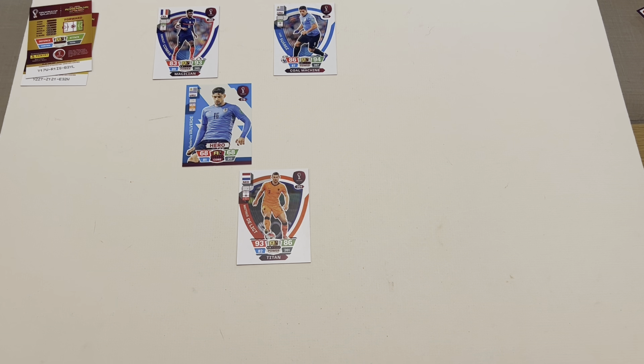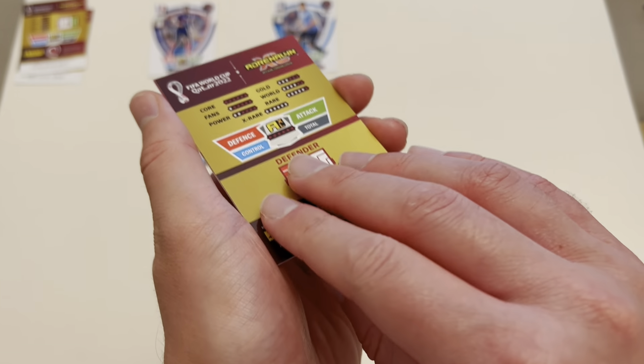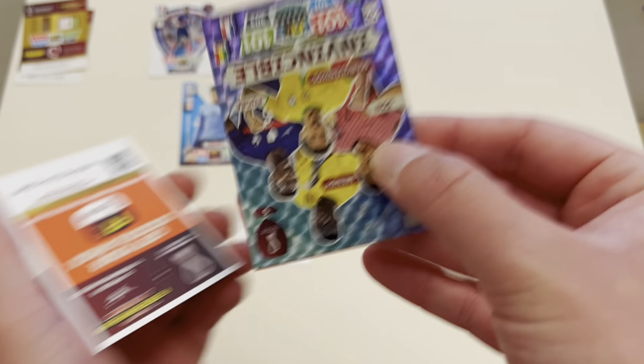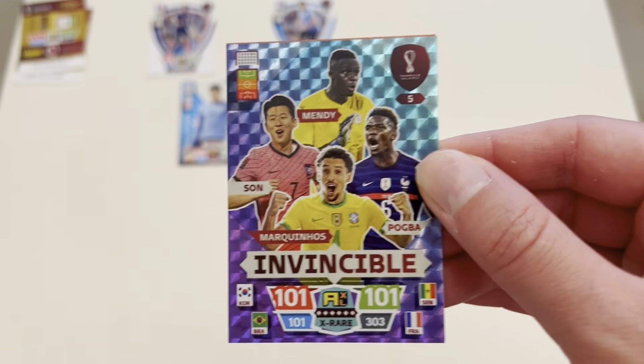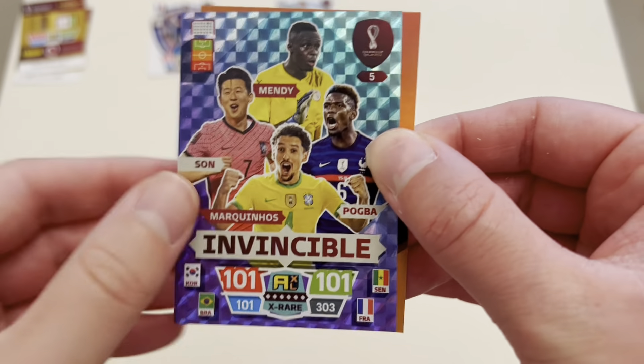I'm going to hold out for Messi, Neymar, or Ronaldo — I'm holding out. Raheem's a great player but I'm holding out. We've got a defender here — 3-2-1. Invincible! We hit the invincible card! And there's a second card behind it — they were stuck together. So we're going to move that aside. I can't play the invincible card because it's for every single position. I'm grateful they were stuck together because that would have spoiled the surprise. We got the invincible card in our tin opening!